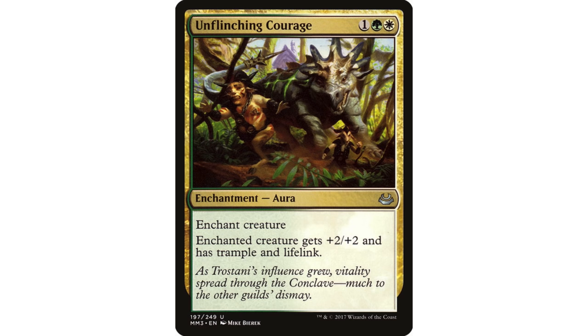Unflinching Courage — just because lifelink is so good. You want to be careful that you don't run too many auras that all grant the same thing, because you always want to consider the worst case scenario: drawing all four of your lifelink-granting auras in the same hand. Lifelink doesn't stack — that doesn't gain you as much. You want to spread out the evasion and keywords your auras are granting to Ural. But life gain is so good — it is pseudo-replacing itself if it gains you 20 life, because you survive to an extra draw step.